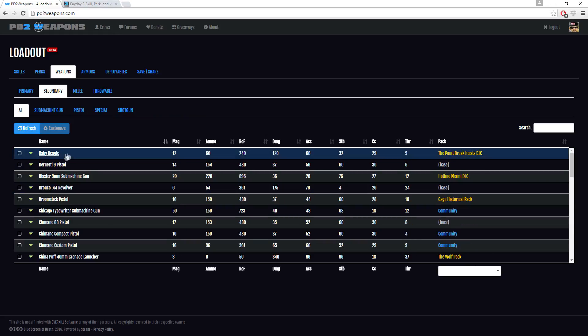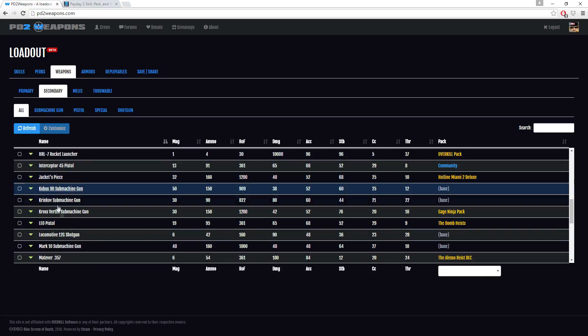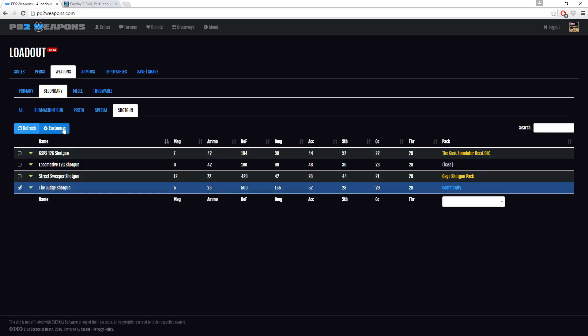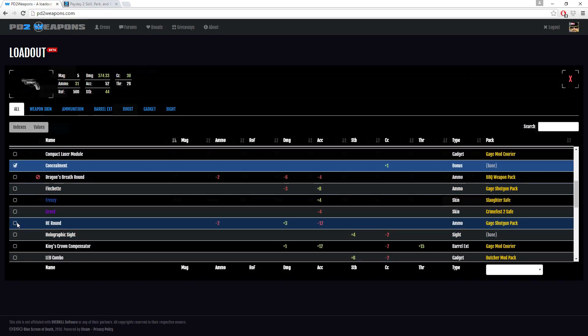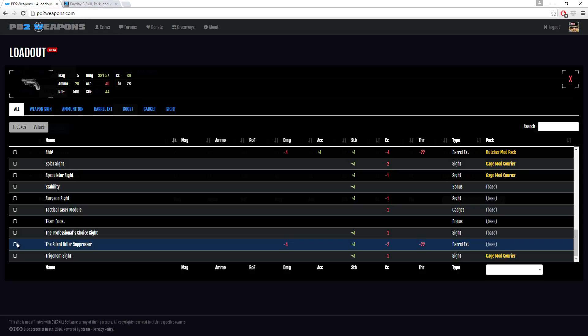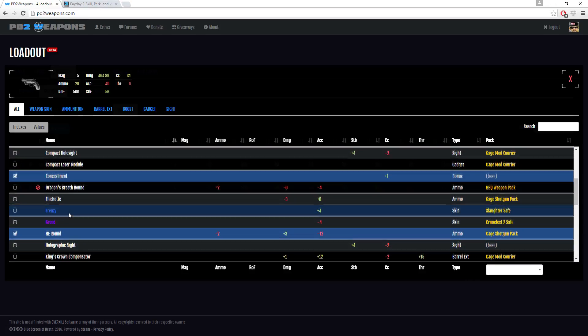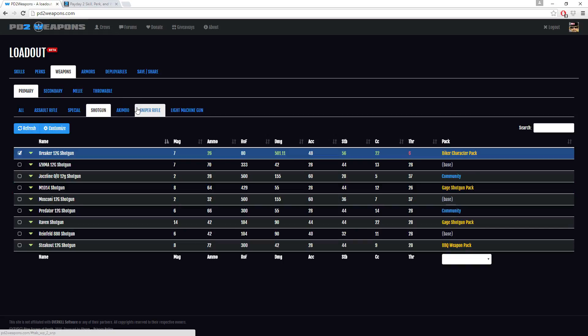Now we need a secondary weapon. I'm going to find the Judge shotgun, which I use on this build — it's listed under the shotgun category. We're going to customize it. I always take HE rounds on this with a concealment booster, so HE rounds, then a Silent Killer suppressor, and a Compact Laser module. Now that one is also set. So we have the Judge shotgun as the secondary and the Breaker 12 Gauge as the primary. If you're looking at this build, you'd know exactly what weapons I'm using and what my equipped stats are.